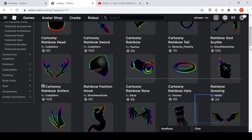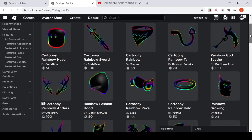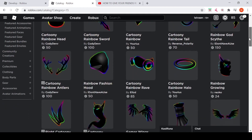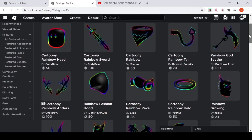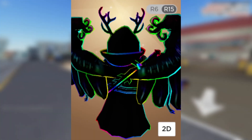Players can pair it with a variety of additional matching accessories designed by the game's author, including antlers, wings, a hat, and other items. If they are prepared to spend a little more money, players can construct a complete rainbow look with all of the other parts.